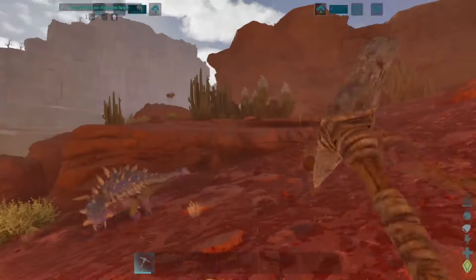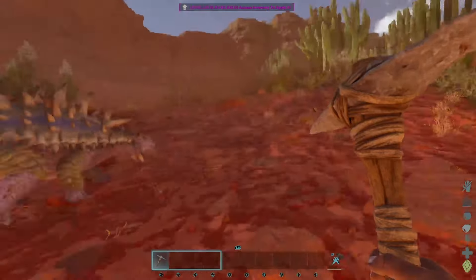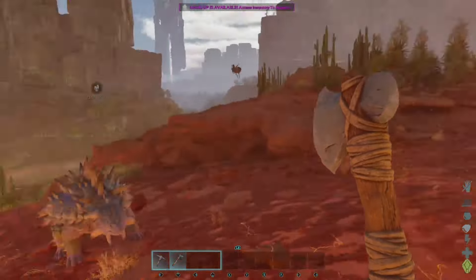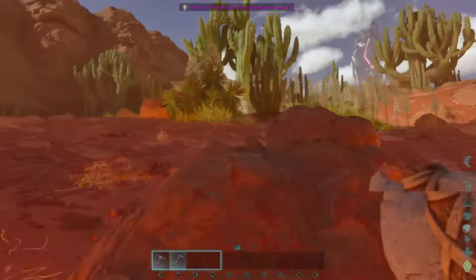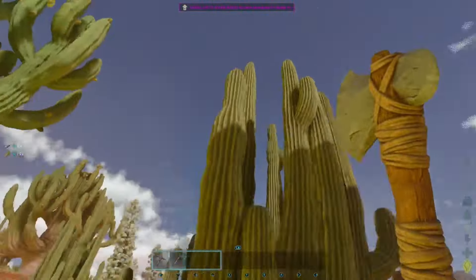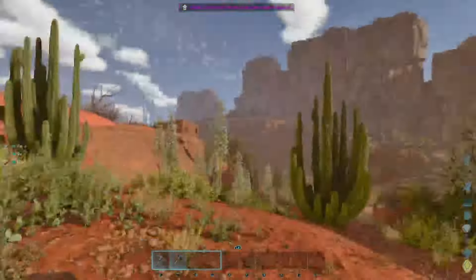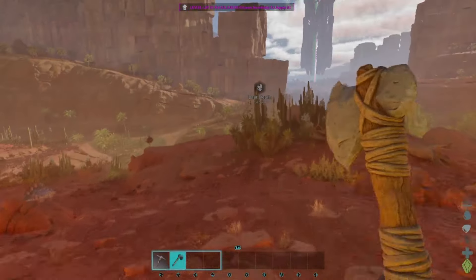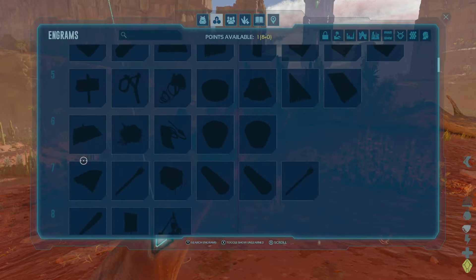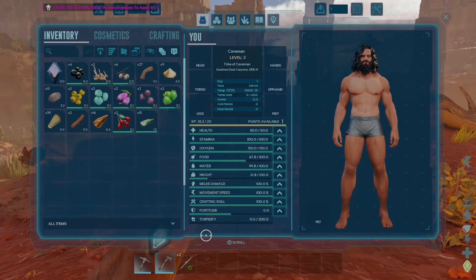I have the same mods as my other series, mostly vanilla-based. Let's get some tools going — we're going to need a bola. Once we get a bola we could kill that raptor no problem. We need to get some wood, but these cactuses don't give wood — you've got to have actual trees. Even some of the trees give cactus. Let's get a spear going. We need to be around level 9 or 10 to get the bola.